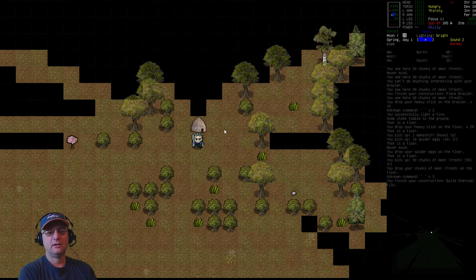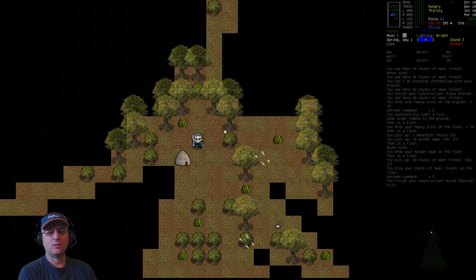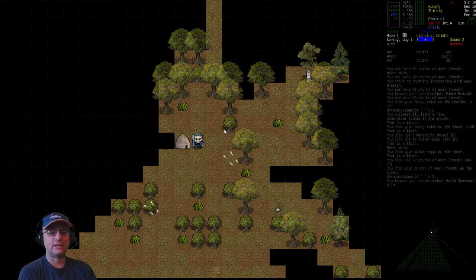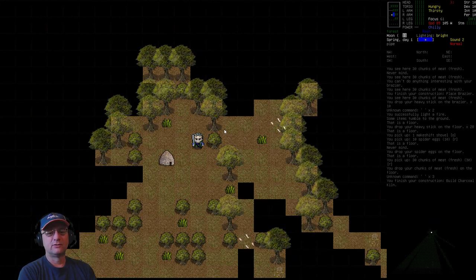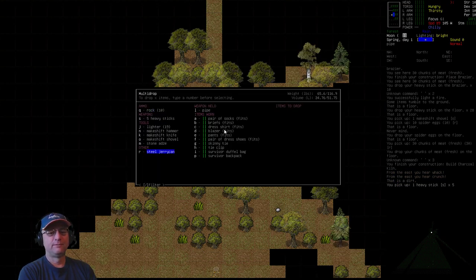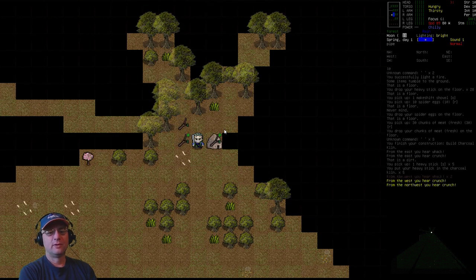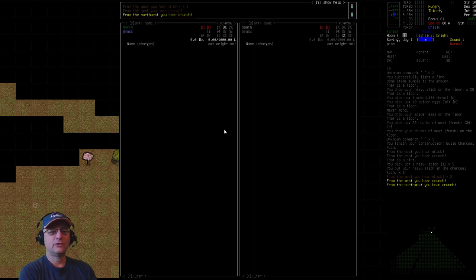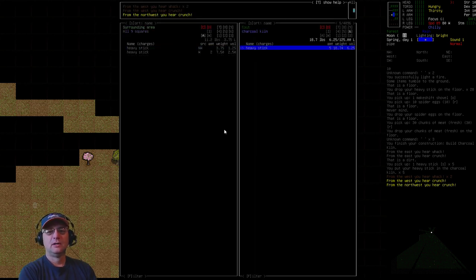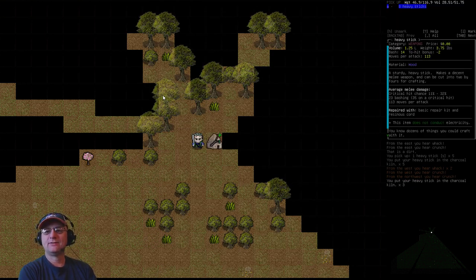We now have a charcoal kiln in this little clearing. All we have to do is load it up with wood products — you can use just about any kind: splintered wood, heavy sticks, trees and logs. I'll smash some up, grab the sticks, and drop them right on top of the kiln position. Using the quick movement menu, I'll select 'all' and pick the direction of the kiln in the advanced menu — you can see it notes that is the kiln location. Now we've got eight sticks in the kiln.